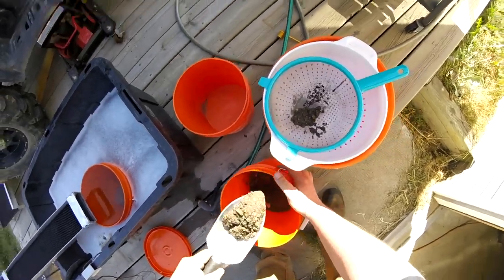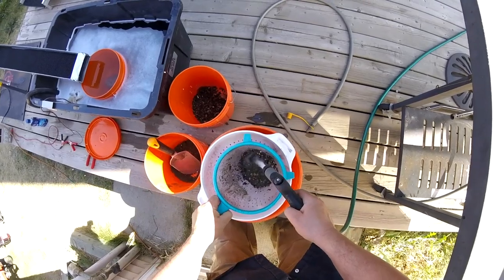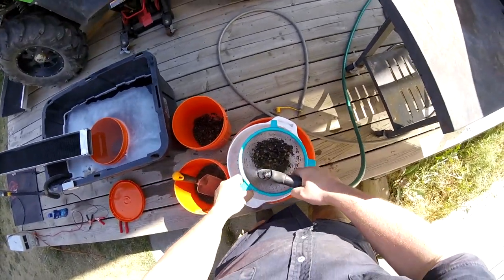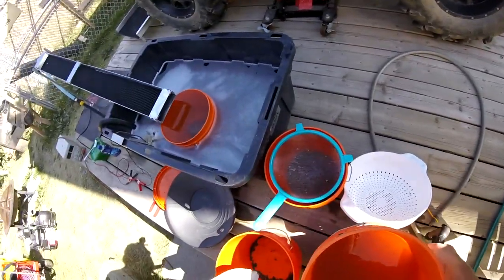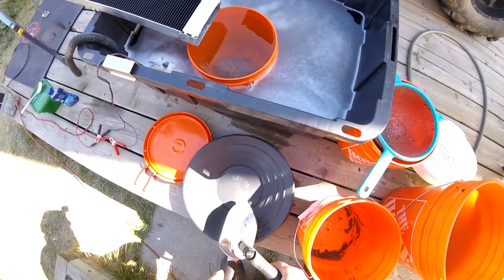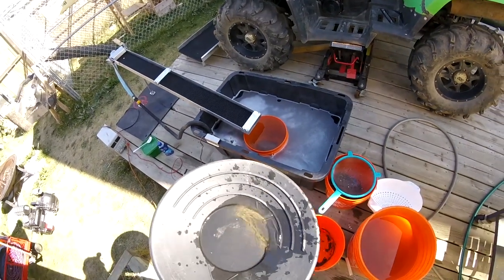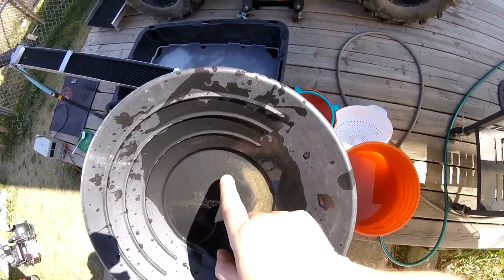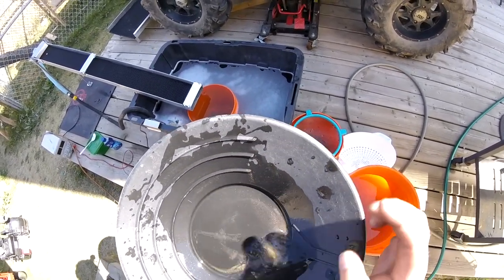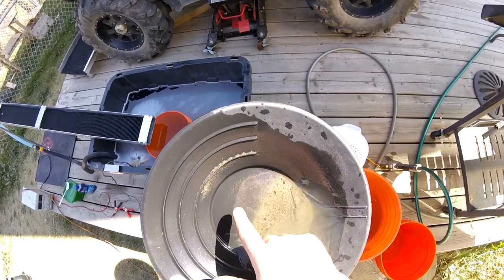Everything's gonna be set up in different buckets and we're gonna run that through the blue bowl. We got a little bit of dirt that we're going to spray into my pan here, just to see how much gold's on there. Let's have a look and see what was on my shovel. Yeah, you can see right there on the shovel there's probably 50 colors or more.